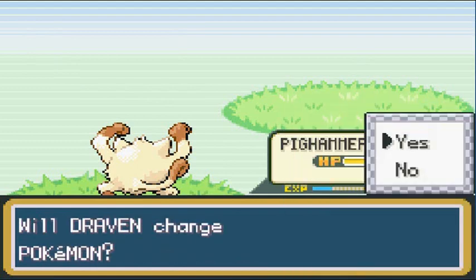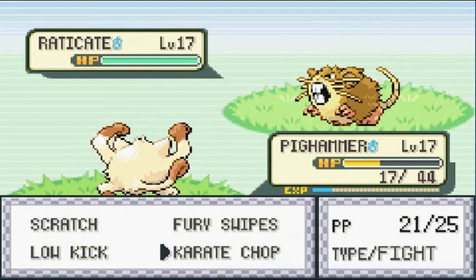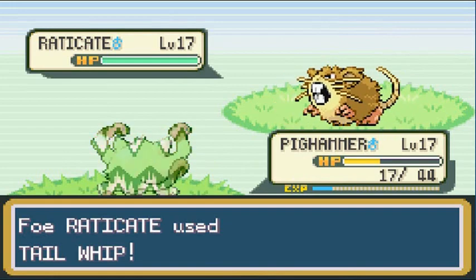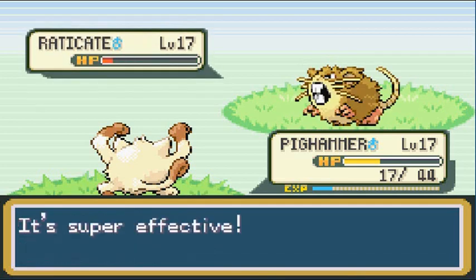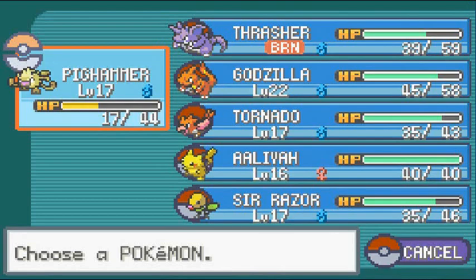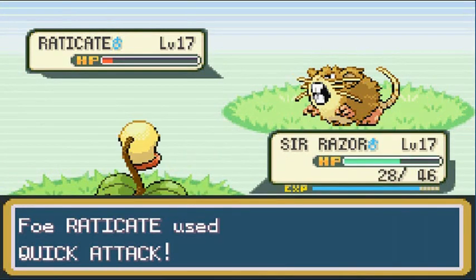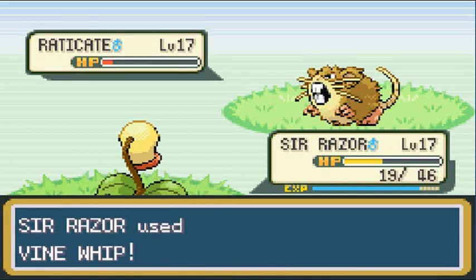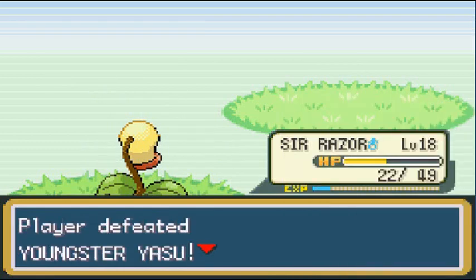He comes out with a Raticate — risking it with Pig Hammer. Raticate weakens our defense. Nearly wins, so switching to Sir Razor — Raticate's Quick Attack won't hurt Razor much. Vine Whip misses. Won't sacrifice Sir Razor just like that. Sir Razor grows to level 18 — we all know what happens at level 18 for this Pokemon line. Youngster Yasu defeated.